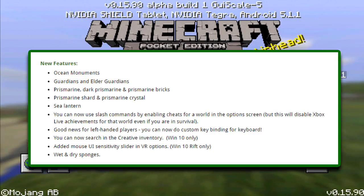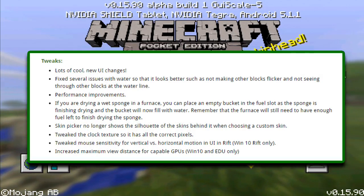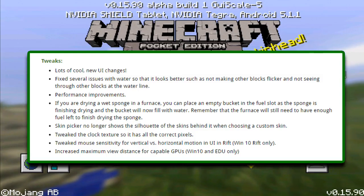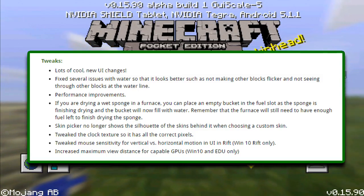Sponges will dry in a furnace. Also for the tweaks, there are new UI changes. They also fixed several issues with water so it looks better, such as not making other blocks flicker. There are also performance improvements.